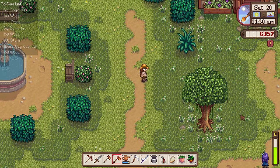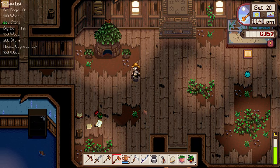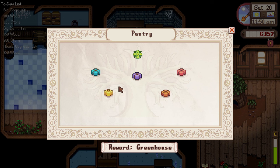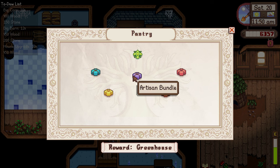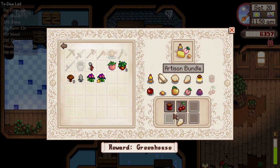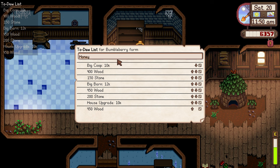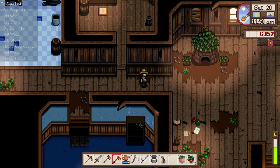Let's go straight up to the community center. We have cheese to turn in — that's in the artisan bundle. And we actually did need honey. We could have put the honey in the artisan bundle. I'm going to add this to our to-do list right now: the next time we get honey, we need to bring it to the community center. I will not forget again — I'm trying to be less forgetful in this game.